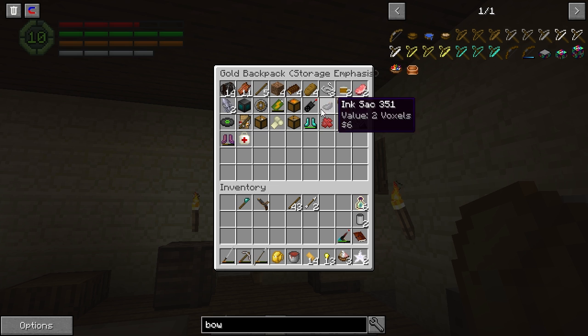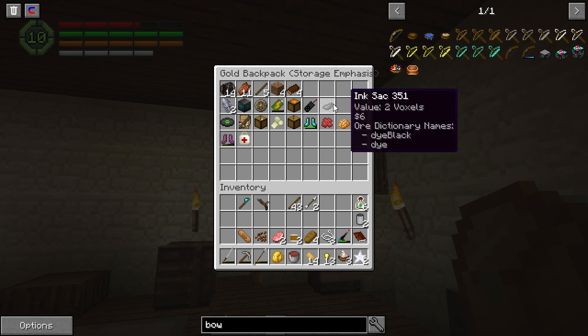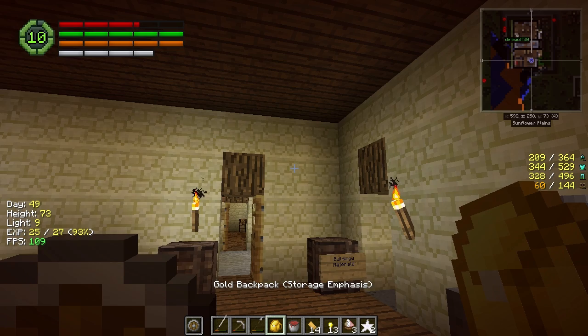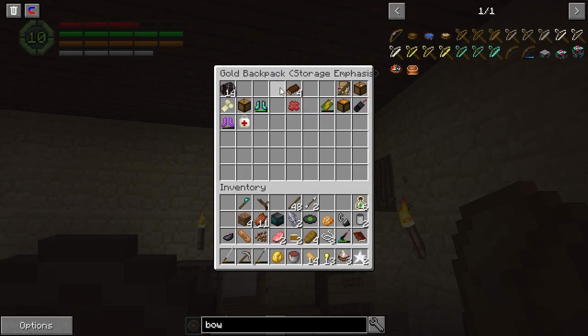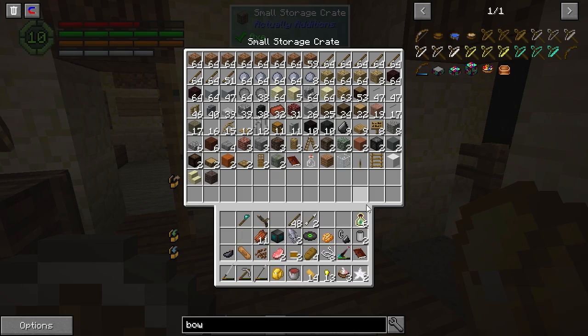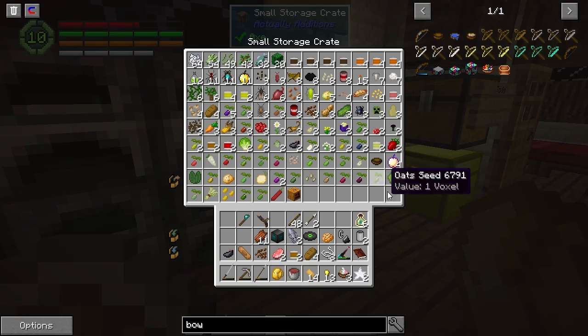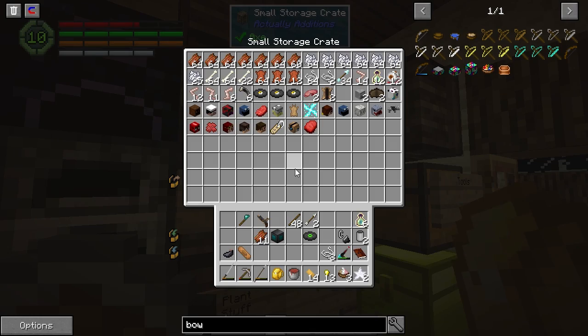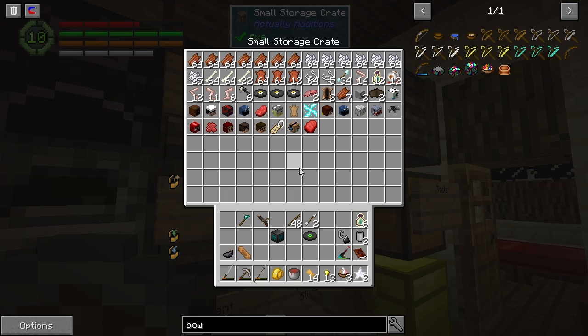We're definitely going to have to automate this soon. So much of my day is just managing my inventory. Have we been this spoiled by automation? I found a plasmid infuser on the ground — do you need that? Just put it in the chest in the corner. You put it in the wrong chest.